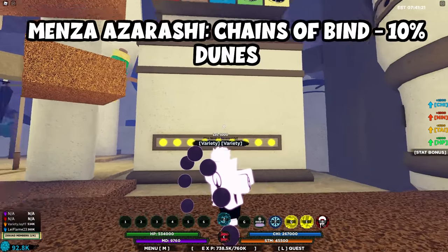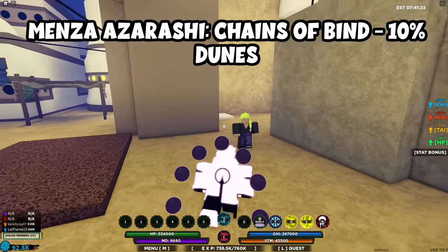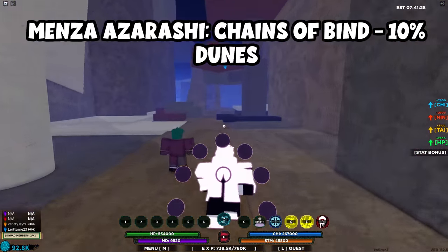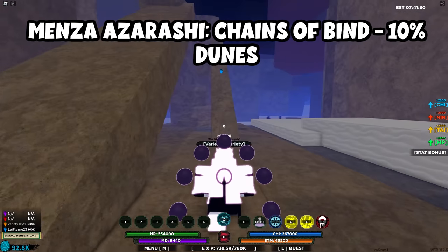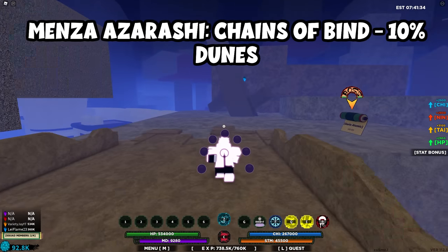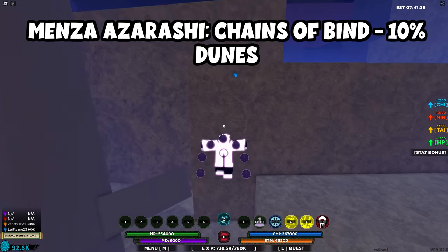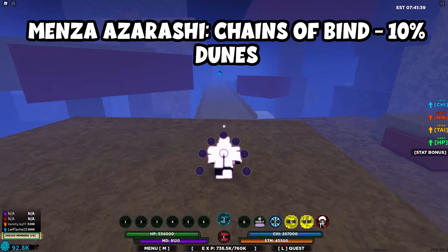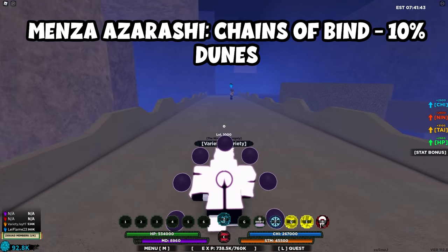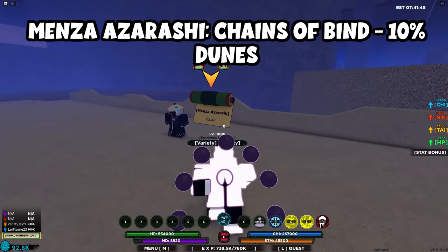For Menza Azarashi, start at the ramen shop and go straight left. Menza Azarashi spawns just straight to the left of the ramen shop — very easy to find. Note that Garrett Atomic is nearby but doesn't drop any subjutsus. Menza Azarashi will spawn right here, and this is how you get the Chain ability.